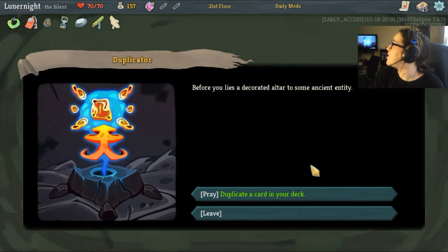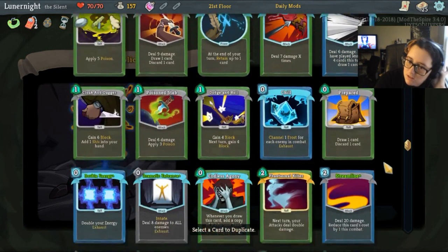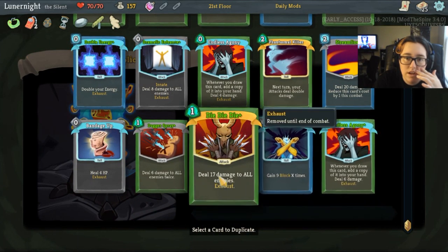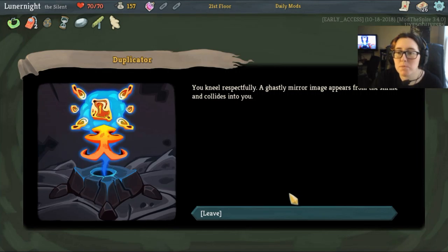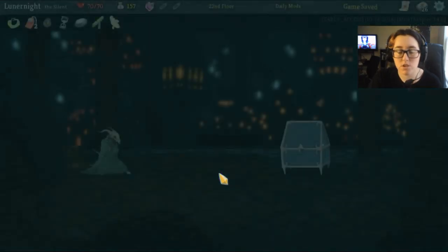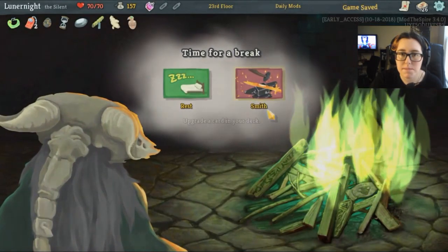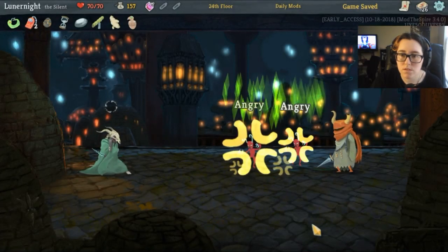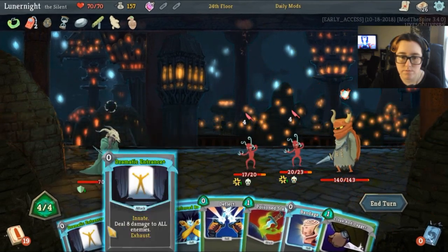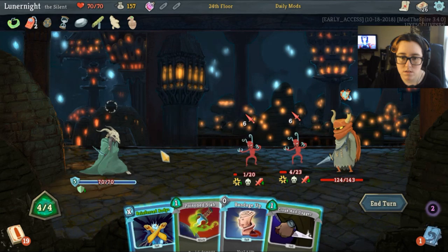Before it lies a decorated altar to an ancient entity. Is that the egg? Or is that the one that goes on the new wave? Just making sure, it should be fine. What do I want to duplicate — I think I want to duplicate either die die die or dramatic entrance. Duplicate dramatic entrance. You kneel respectfully, a ghastly mirror image appears from the shrine and collides with you. My sister's doing dishes; she wanted to make sure it was dishwasher safe.